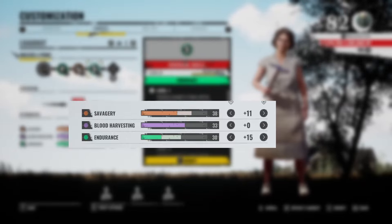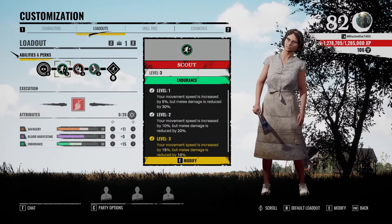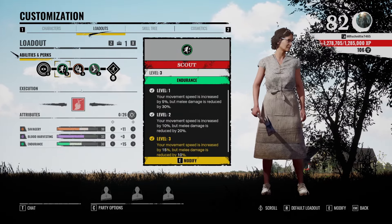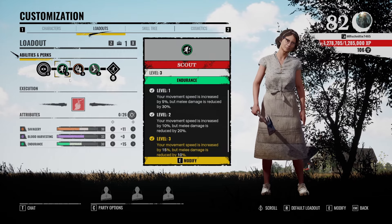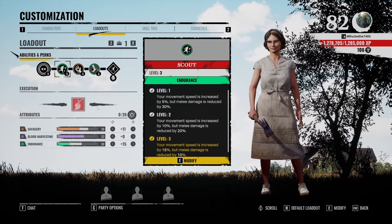This build indirectly supports Hitchhiker as well — it's a good all-around build. Nancy's pretty slow so the Scout perk gives her a lot of value. For attributes, I go a balanced build with 11 points in savagery and 15 points in endurance, making her a good all-round character with decent damage, good endurance, and super fast movement with Scout. I can also feed grandpa easily.